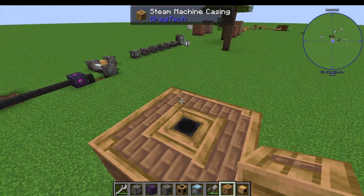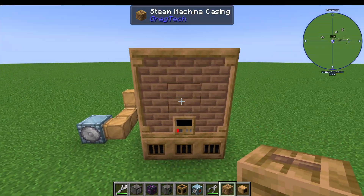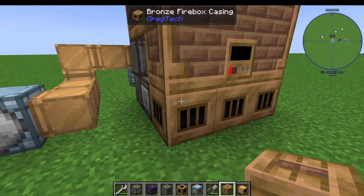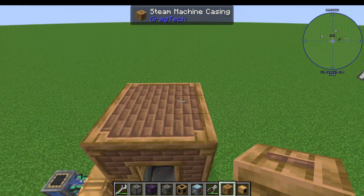I'm trying to show you this because I actually got really confused making this — I don't know why. I've done it again the next morning filming this and it's absolutely fine. But yes, you've got your bronze boiler casing on the second row, five firebox casings in the bottom, and two pipe casings in the middle.